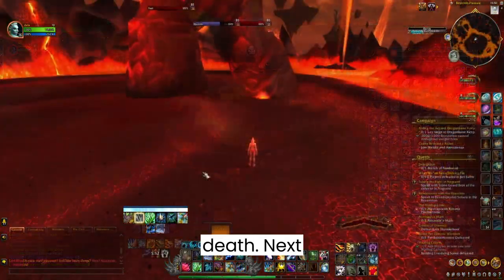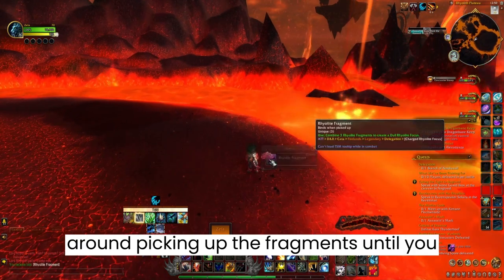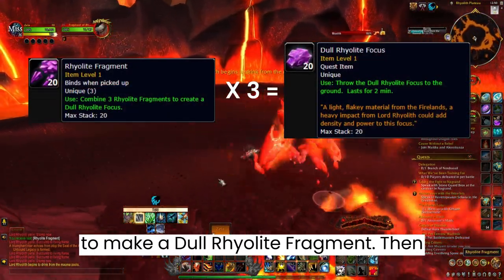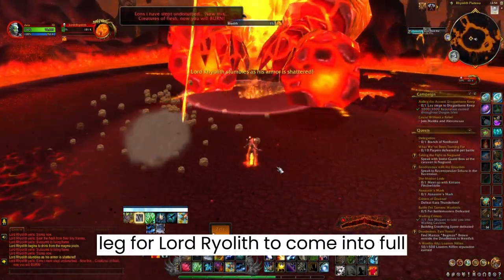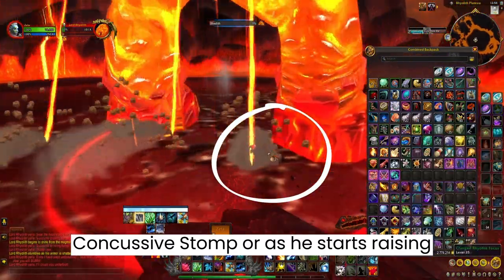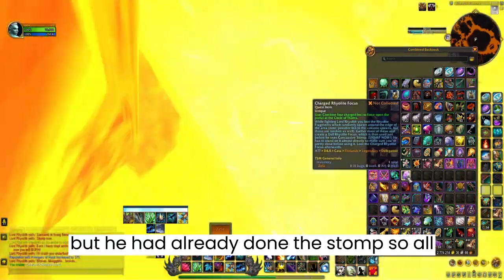Next boss: Ryalith. Fragments will spawn along the edge of the area — just ignore the boss after starting the fight and run around picking up the fragments until you have 3. Kill the adds because they can get annoying. Combine 3 fragments to make a Dull Ryalite Fragment, then nuke down the left and right leg for Lord Ryalith to come to full force and place the fragment on the ground in front of him before he casts Concussive Stomp. It turns into a Charged Ryalite Focus.